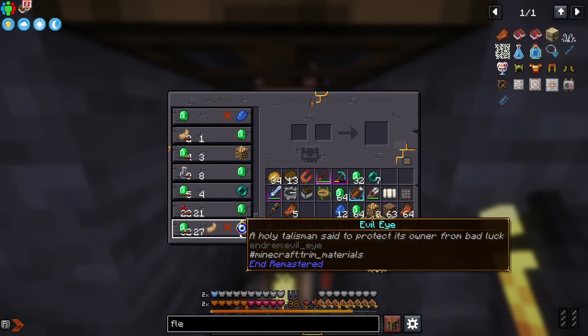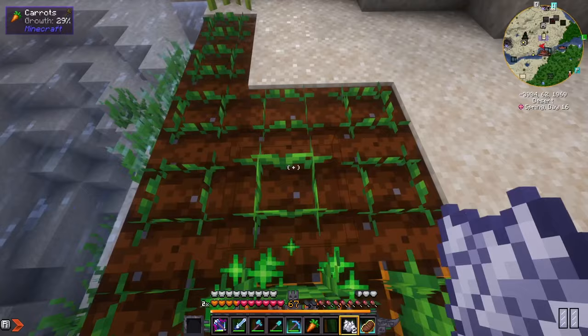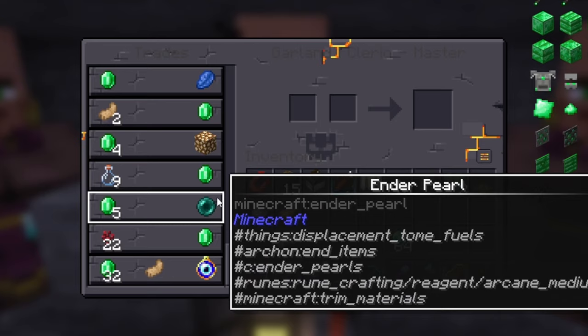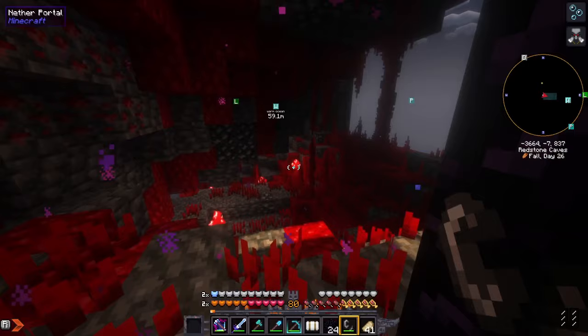To get the evil eye, we level up our cleric to master and if we're lucky they'll sell us an evil eye - easy, right? But that requires a rabbit's foot. We wrangled some rabbits, put them in a hole with a feeding trough, gave them some carrots, and the rest is history. Thank you for the evil eye, Garland - nice doing business with you.